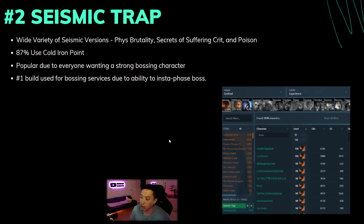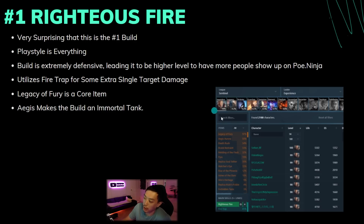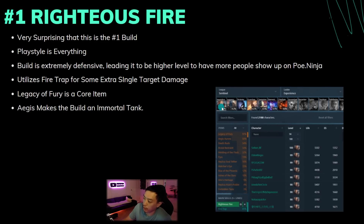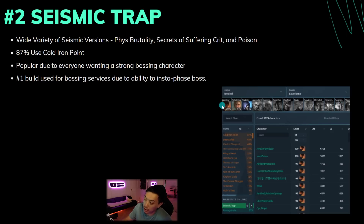It also has decent recovery and the defenses are somewhat there, especially with the blind node on Saboteur. There's nearly 100% play rate on Saboteur for Seismic Trap and nearly 100% on Inquisitor for Righteous Fire. These two builds don't really have much diversity in the ascendancies you can choose because they're just too good — Inquisitor gives you a bunch of regen and Saboteur gives you trap throw speed and trap cooldown recovery, which is usually pretty hard to come by.